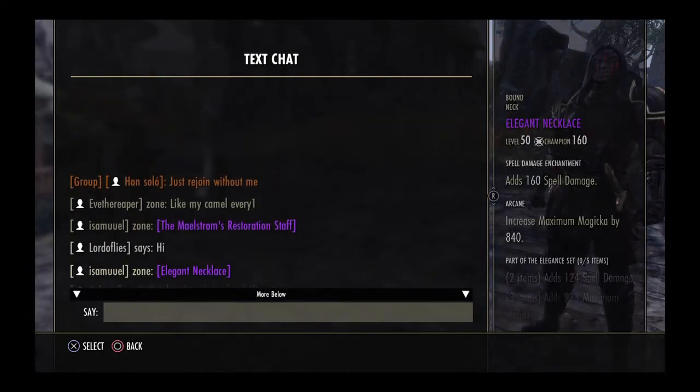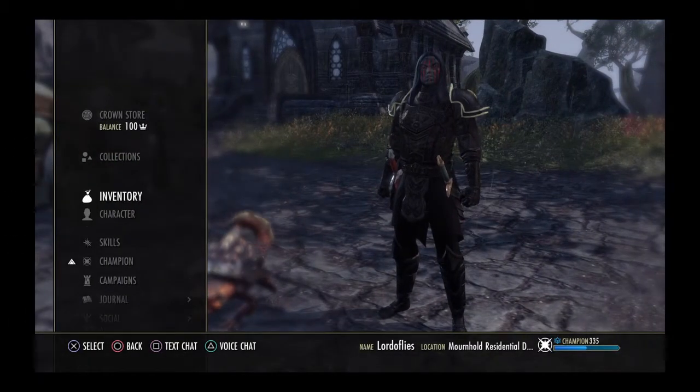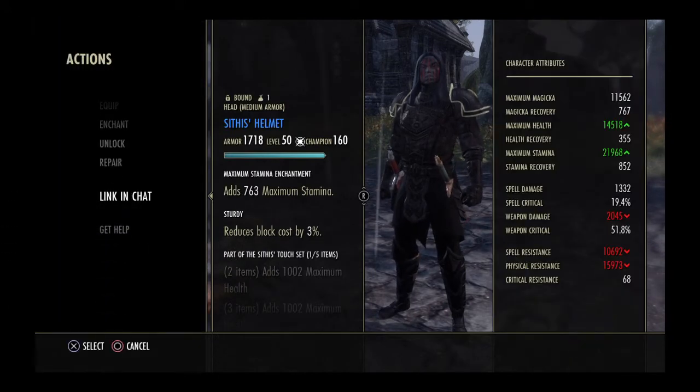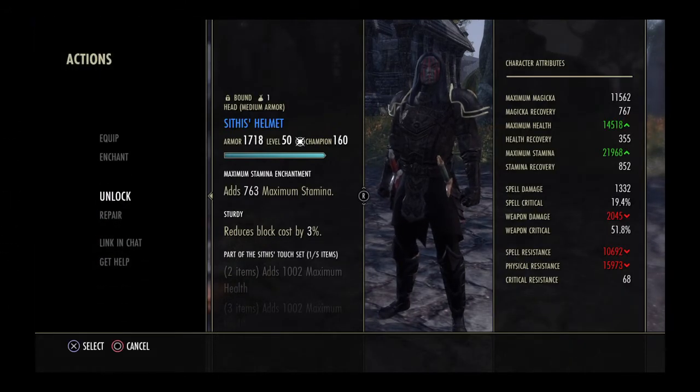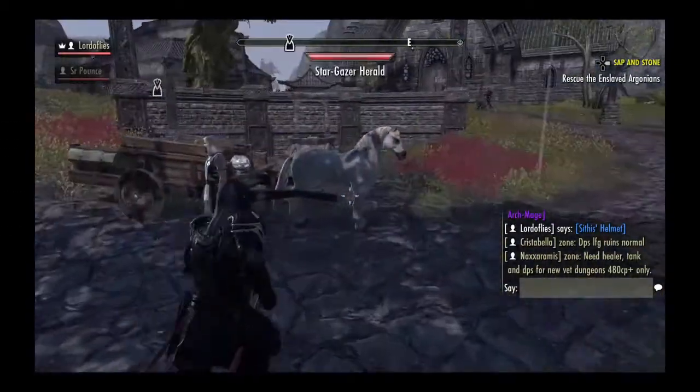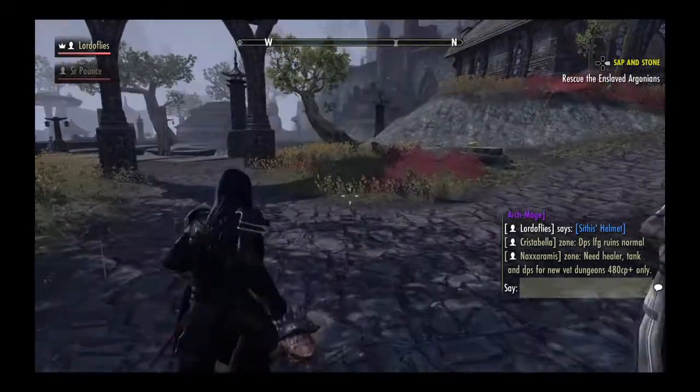You can also see people and sell stuff. You can add items in the menu too — if you want to sell a helmet, just link it in. There you go, pretty simple.